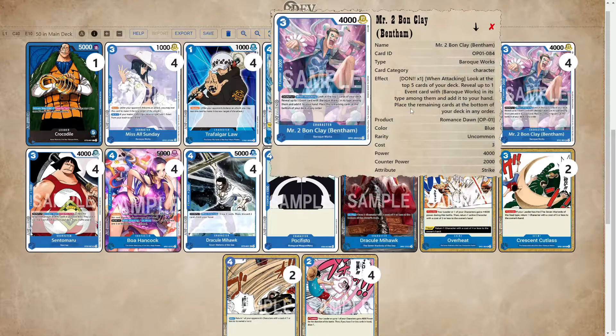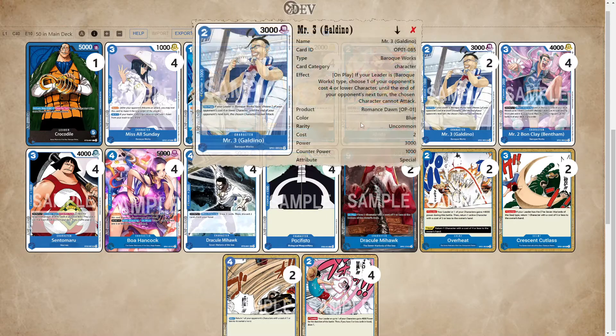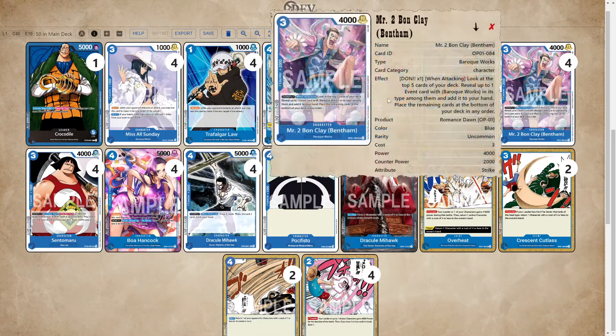We have Mr. Two, Bon Clay. We don't have too many Baroque Works events in this deck — I think the only ones we have are Sables and Cutlass. But it's just another 2k counter, and if you do need to use it as an attacker early game, it's good.